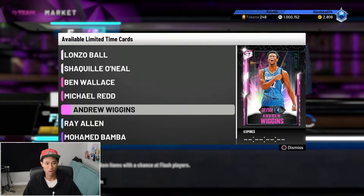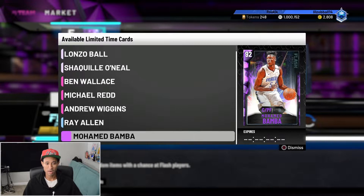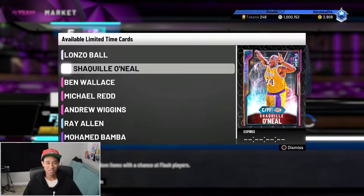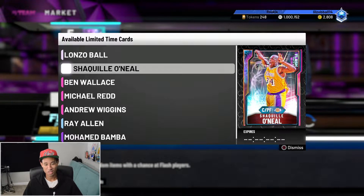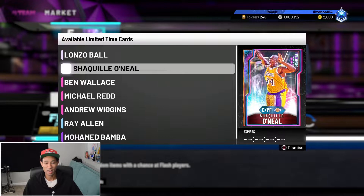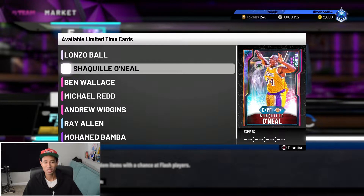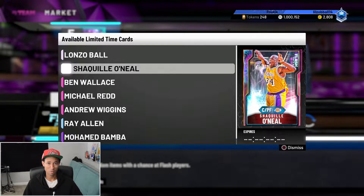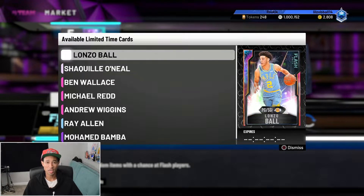I might look into the pink diamond Michael Redd, the pink diamond Andrew Wiggins, diamond Ray Allen, and the Amethyst Mo Bamba. But the fact that 2K really just released a glitched Galaxy Opal Shaq this early — I'm wondering what do they got planned for May and the summer, because the cards they're dropping now are basically end game cards. Unless they drop a Shaq in the summer that can play point guard. So we're going to quickly go take a look at some of these cards on the auction house, check out their stats, and see what they're going for.